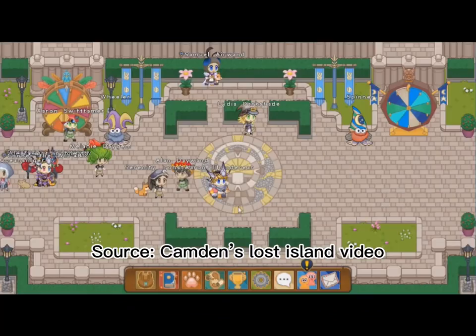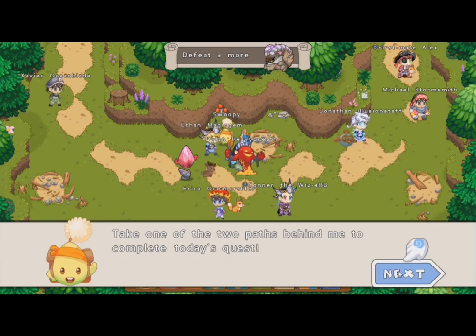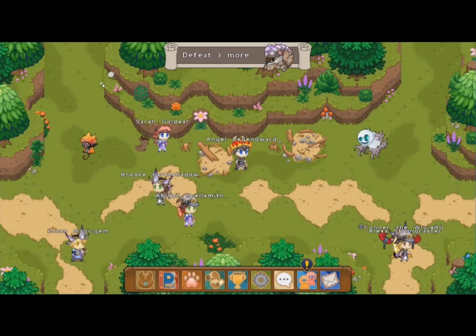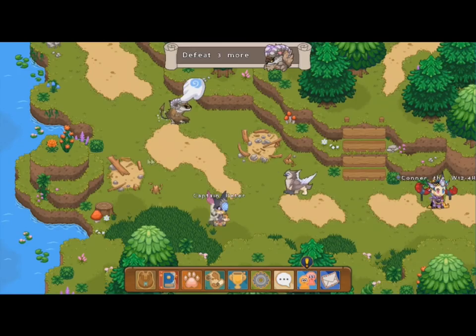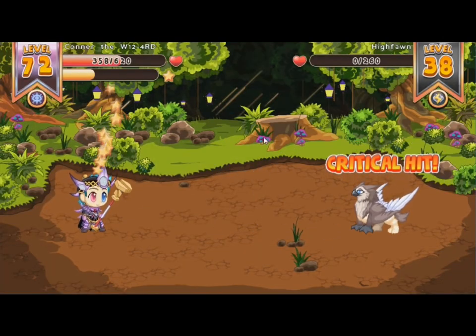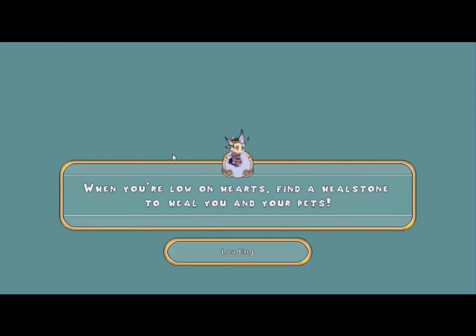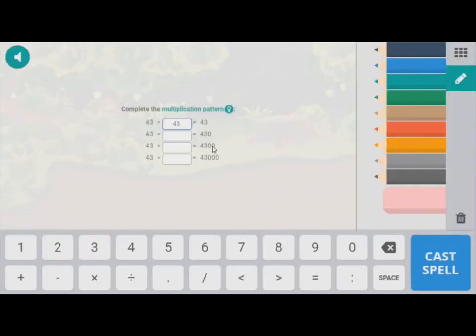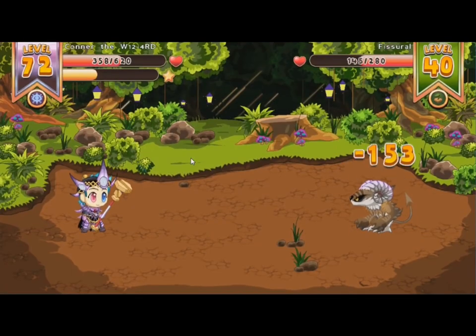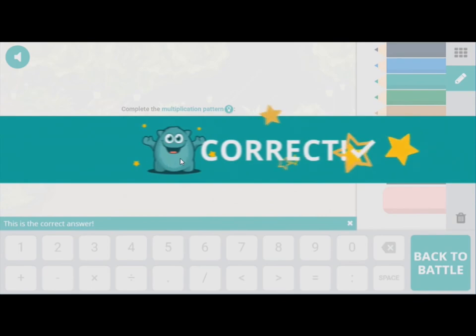Number two and one are deleted areas, so they're inaccessible in current Prodigy. Number two is the Lost Island. In the Lost Island, basically you have daily quests to defeat six of one specific monster, and that specific monster changes every day. The reward you get is wood — I'm pretty sure it's like 12 pieces of wood — and what do you do with the wood? Nothing. It's just there as currency for something, or nothing.